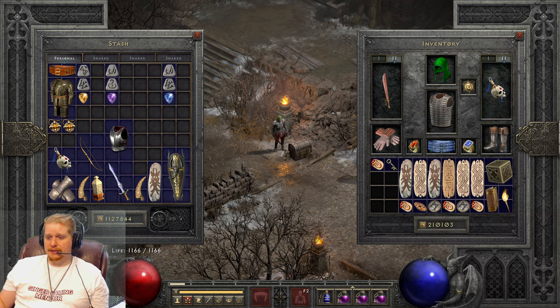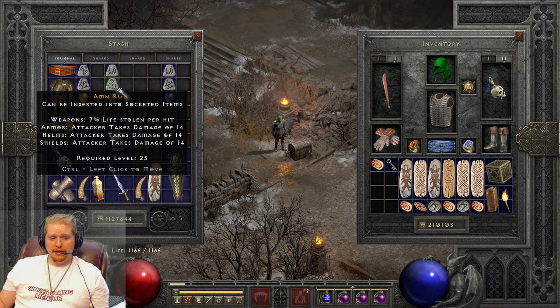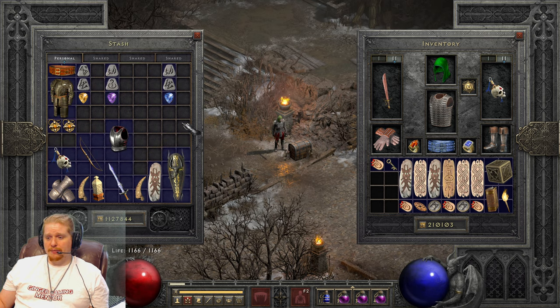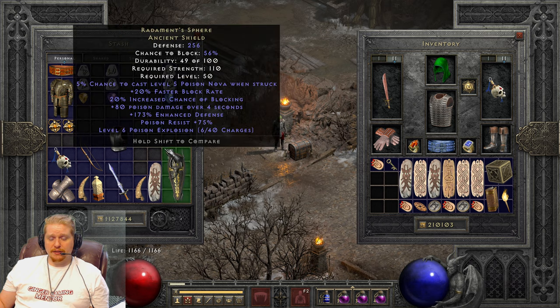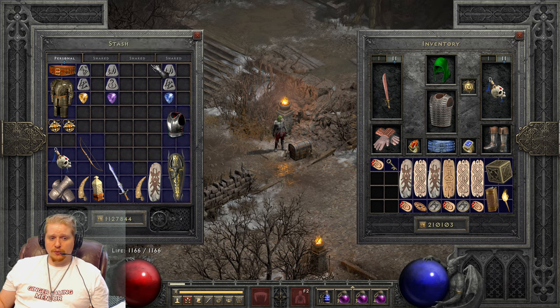Last but not least is the weapon socket recipe. The weapon socket recipe is Ral, Amn, and a Perfect Amethyst. Those are the ones to roll sockets on weapons. And of course, like I said, you can fail — unfortunately that is a side effect of rolling sockets.